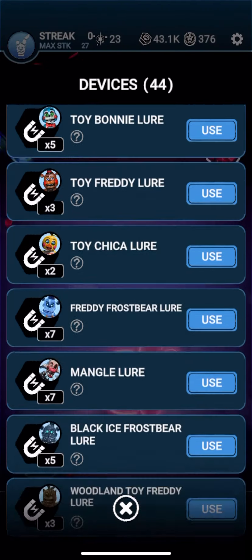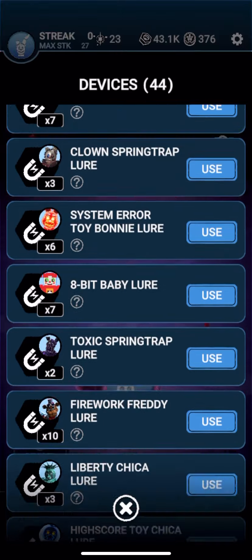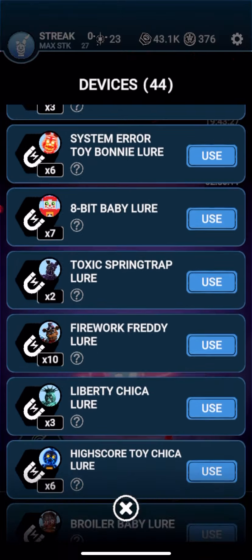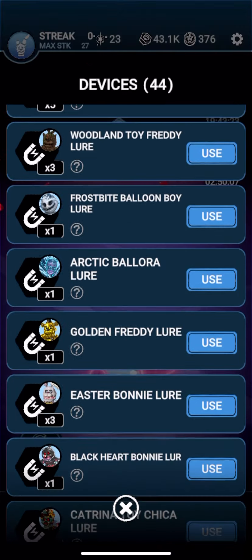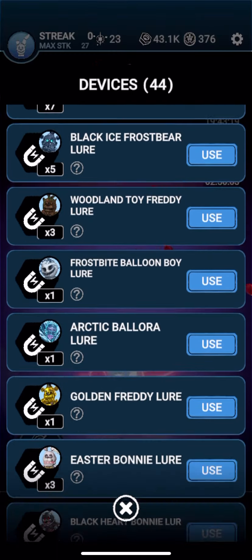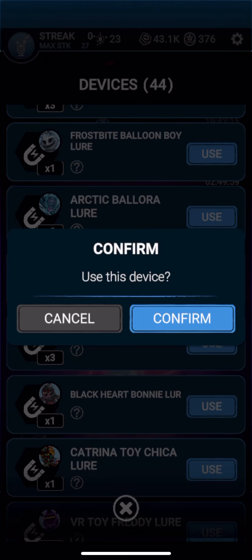Alright guys, using my only — never seen this before, I don't even know what his full body looks like. Hopefully it actually shows up because I've used like four golden fray lures and it didn't show up. Where's his lure? I'm just going past it, I'm a moron. There it is. Black Heart Bonnie Lure, with no E. So let's go.